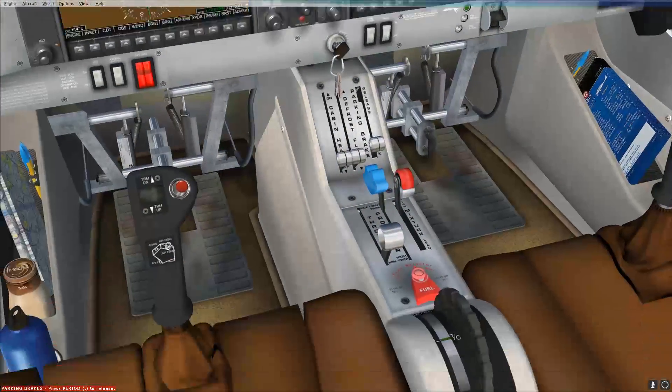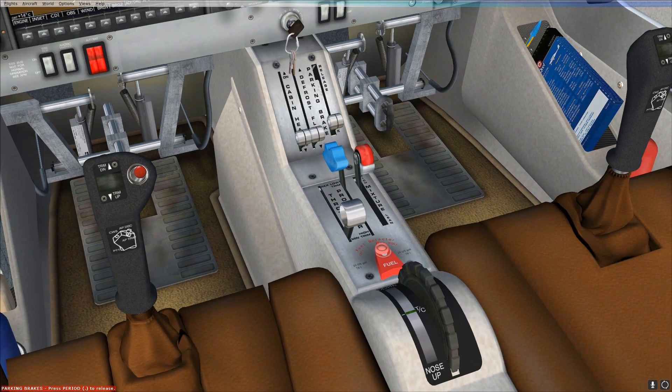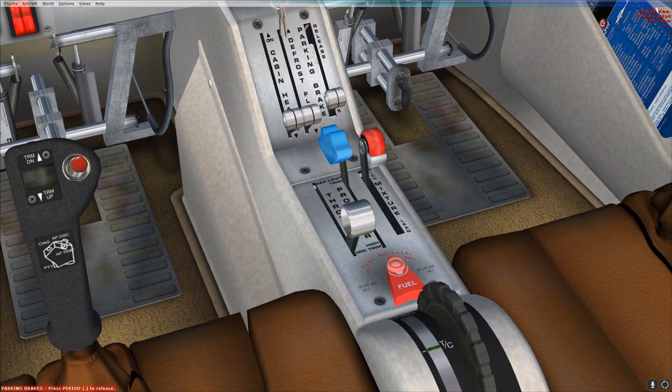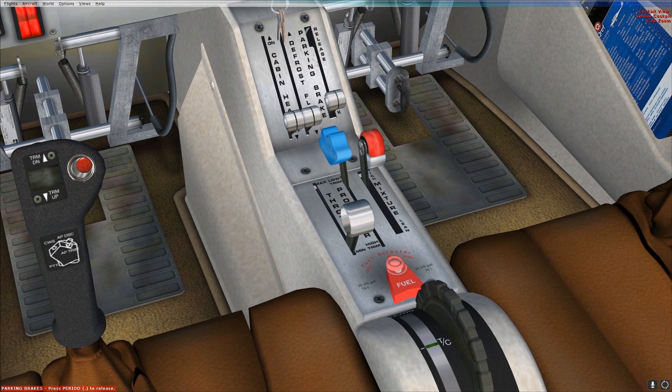Today we're going to be talking about that little blue lever right here — the one that no one really ever uses when you're just casually playing Flight Sim or many other programs. It's the blue one that says propeller on it. We're going to dive into this mystery and a little bit more today.